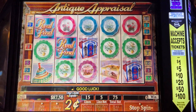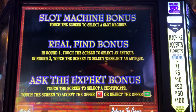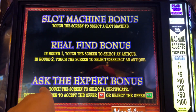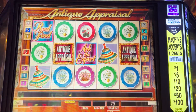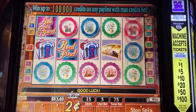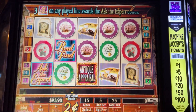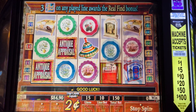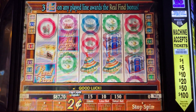That looks like a bonus symbol right there. This looks like it may have a lot of features. Let's take a look at the help. Slot machine bonus — touch the screen to select the slot machine. Real Find — touch the screen to select an antique. Ask the Expert bonus — touch the screen to select a certificate. So we've got three types of bonuses — interesting. 'Antique Appraisal' — that's just the wild symbol.